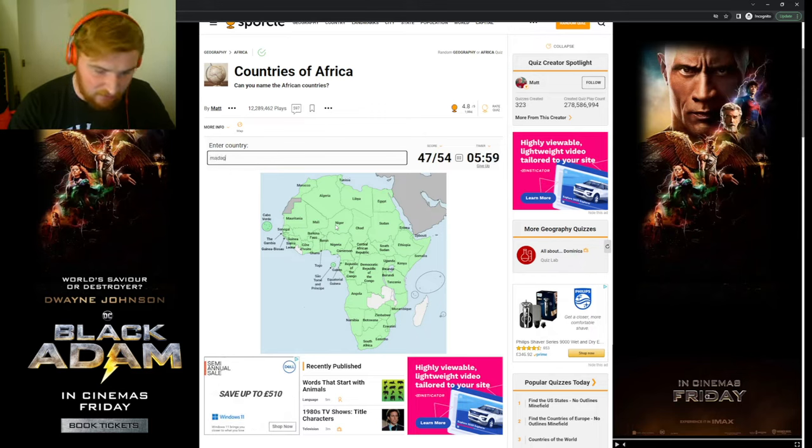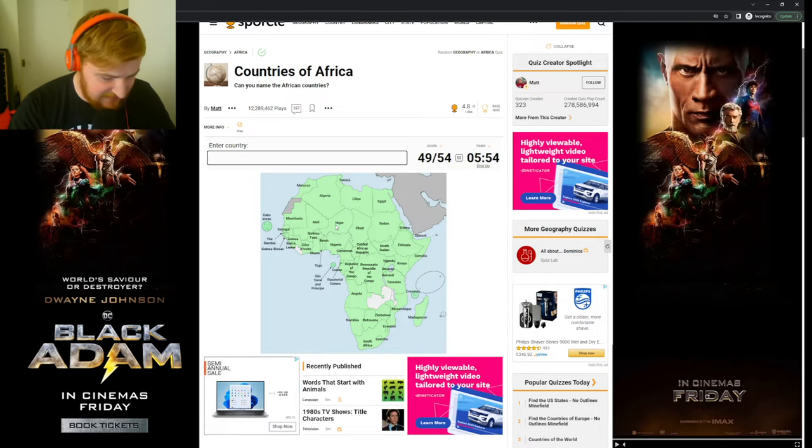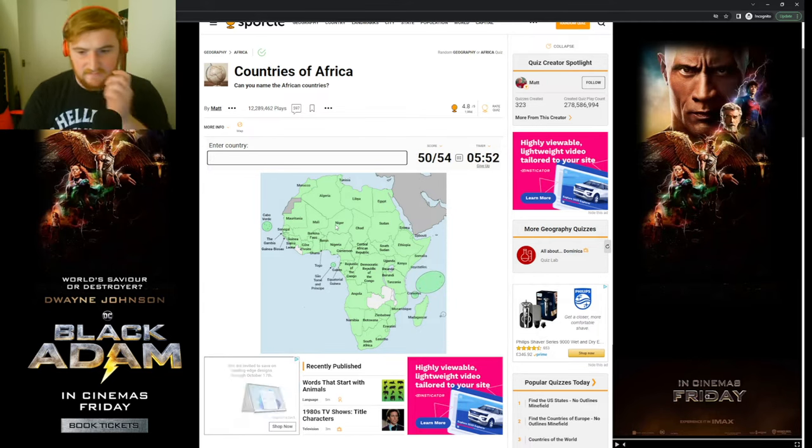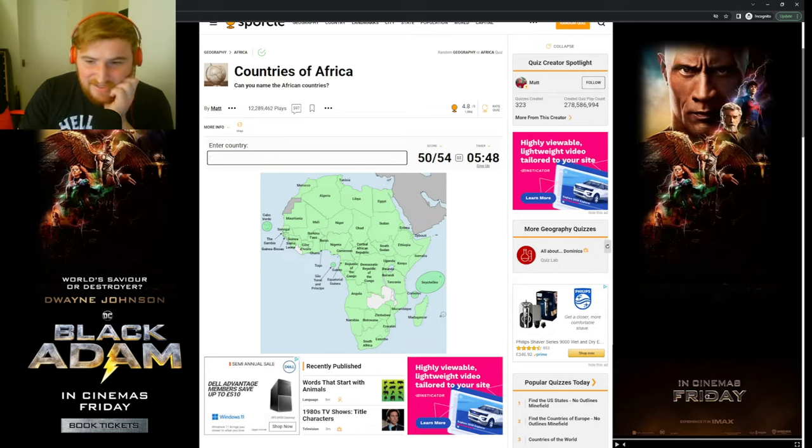The islands are quite easy to remember. So we have Cabo Verde. This one is São Tomé and Príncipe. We have Madagascar, of course — the movie island. Comoros, Seychelles. We're struggling here — we're struggling, boys. We've done about halfway in terms of time and I don't think I'm going to be able to get all of these.